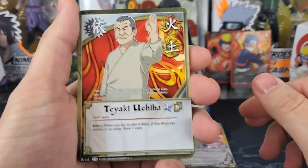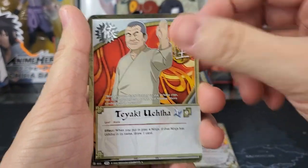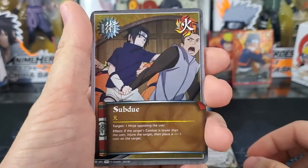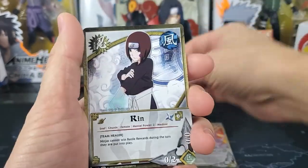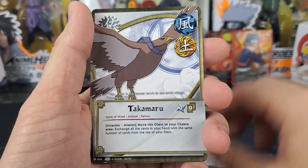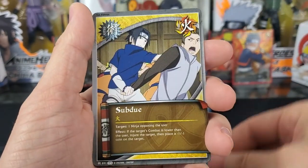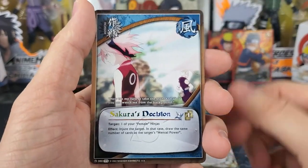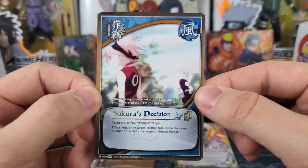We're 13 packs in and we've gotten 3 super rares, so one more left in the last few packs. Pack 14: first card is Teaki, Healing. Our holographic is Subdue. Ren, Ibisu, Takamaru, Twining Limbs, Subdue, Yukimaru. And our rare is Sakura's Decision.